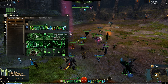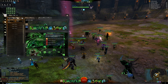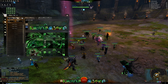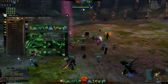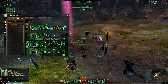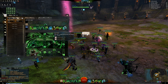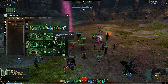For the Soul Reaping trait line's first row, you can run any of the three. I prefer Speed of Shadows — when you're in a tough situation you go into Shroud, it removes Immobilize, Freeze, and Cripple. If you run Staff you obviously run Soul Marks. If you don't have problems with conditions, you can run Unyielding Blast — your 1-1-1 skill will then apply Vulnerability, which is a very good thing. From the second row there's only one realistic option: Soul Barbs, which gives you extra 10% damage when you go into Shroud. From the last row, there's just Death Perception — when you go into Shroud you gain 33% extra crit chance and +300 Ferocity.